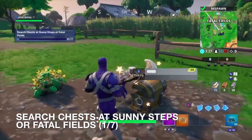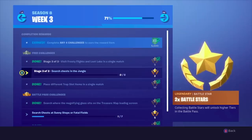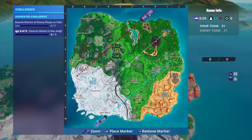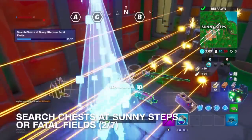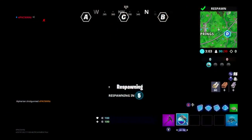Search chests in Fatal Fields — Stage 3 of 3: search chests in the jungle, only five chests needed. I wondered if searching in Sunny Steps counts for both challenges, and yes it does! So you can knock out two challenges at once — search chests in Sunny Steps and search chests in the jungle double count, so save those to coincide.